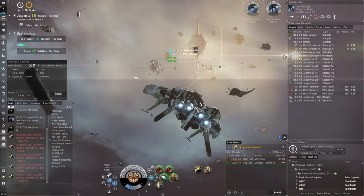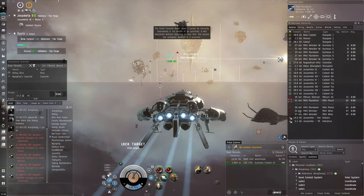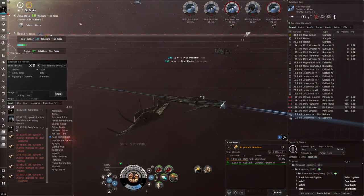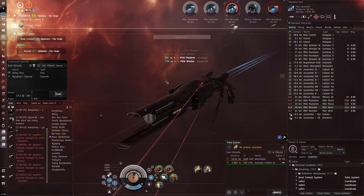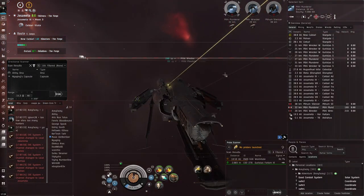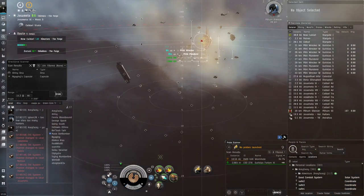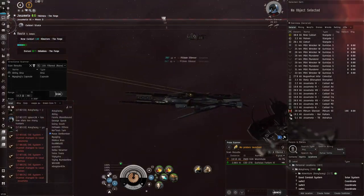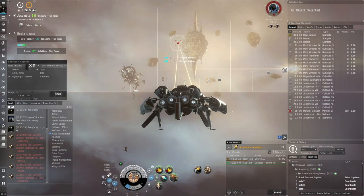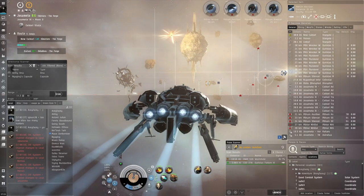Poppity pop - we've got some cruisers as well. We're not doing optimal damage type since we're doing EM and thermal while kinetic would be almost optimal against these rats, but we're still clearing very fast. That shows how good this ship is at high-sec anomalies. You can always get a possibility of a Dreadgarista drop when you finish these kinds of sites. Many times I do these and barely take any damage - we knock out everything before they get close range, don't even need the armor repairer.